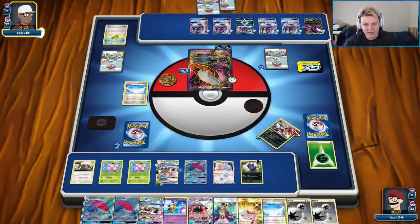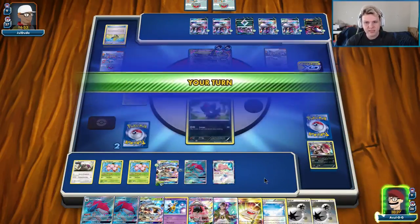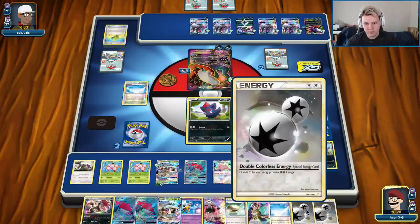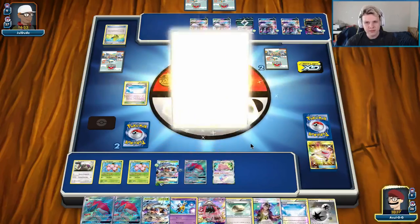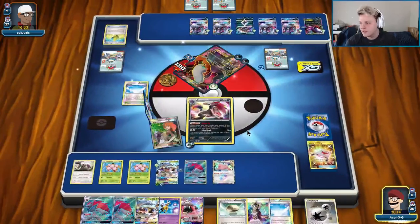There's the Knockout on the active. He still has six on the bench, so we can just go Stretcher for Stand-In, DCE attach, and take the Knockout. Stretcher, Pokemon, Stand-In, evolve to Stand-In, and then Mindjack once again for another two prize cards — winning us this first game.